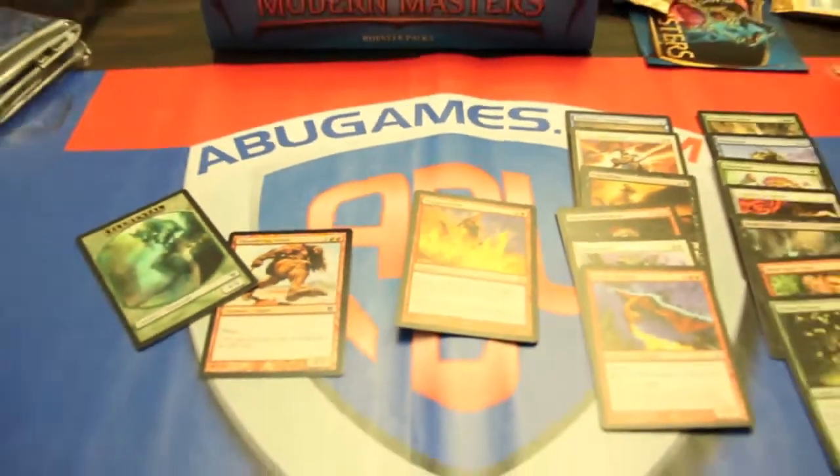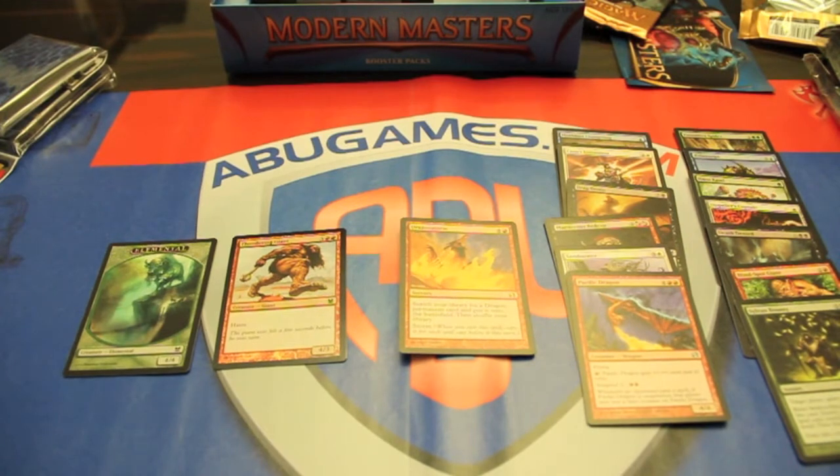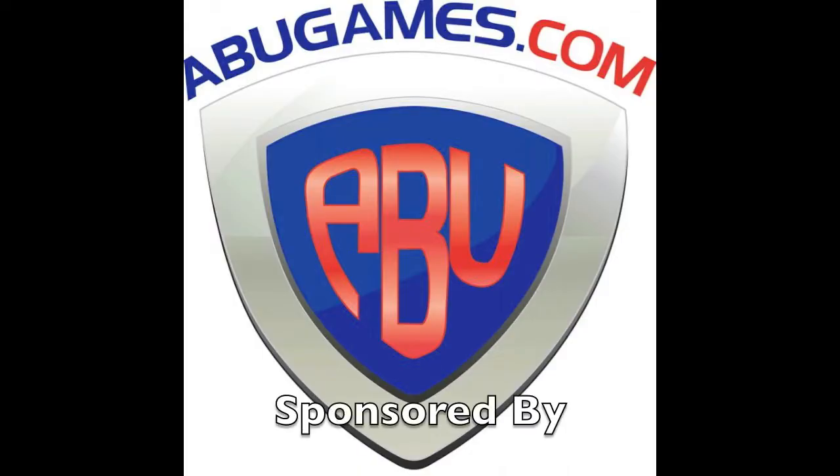So that is the pack. Let me know your thoughts below in the comments section of the video. Also, check out abugames.com, linked in the description, for a huge variety of singles and sealed products. And as always, RoxenBoxen90 signing out — I'll see you guys next time. Thank you.